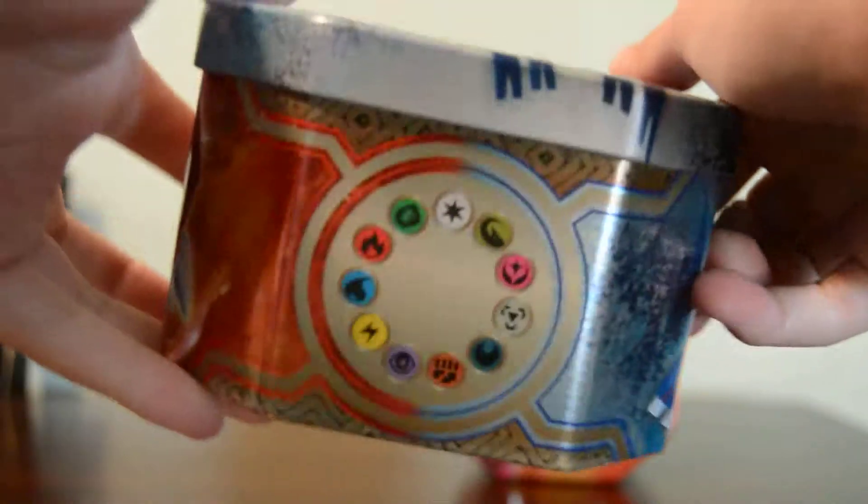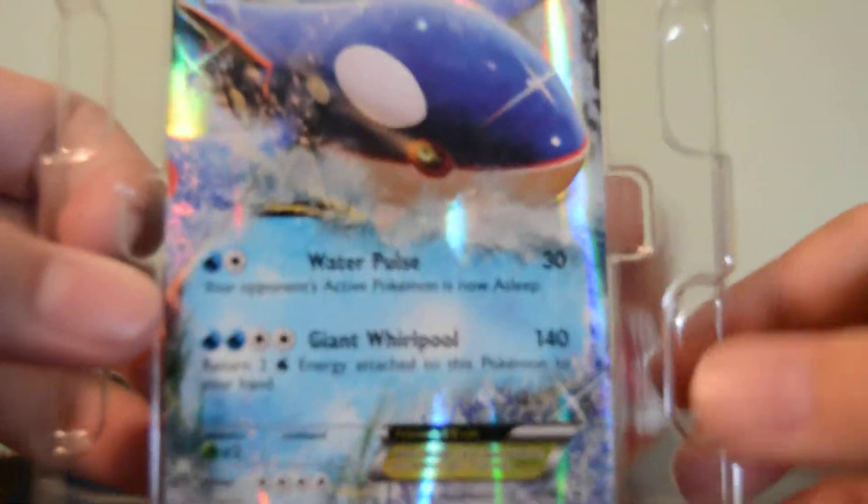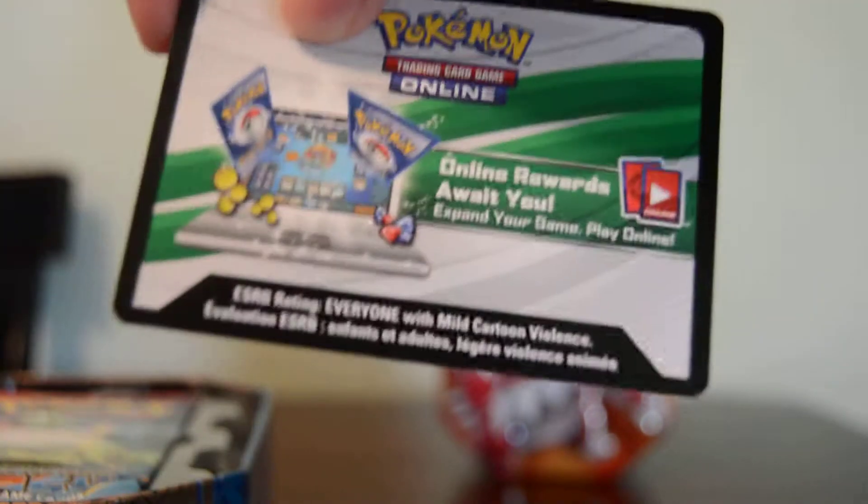So here's the tin. Let me open this up. We'll take a look at the promo card. So here's the Kyogre promo card. I'm going to leave this in there like I did with the Groudon tin. Here's the code for the deck, and then we have our four booster packs.